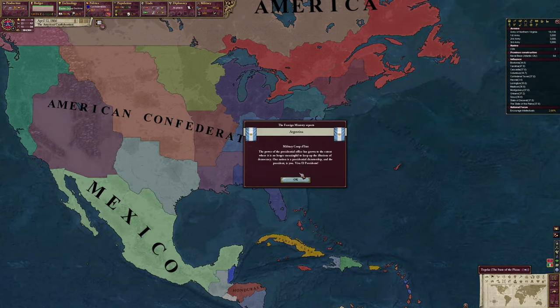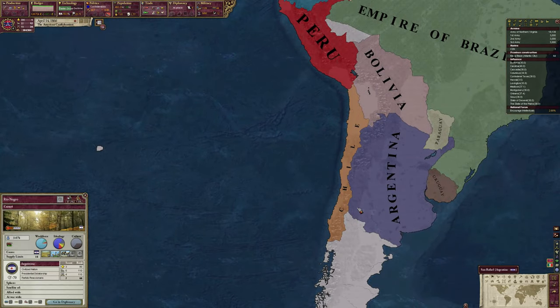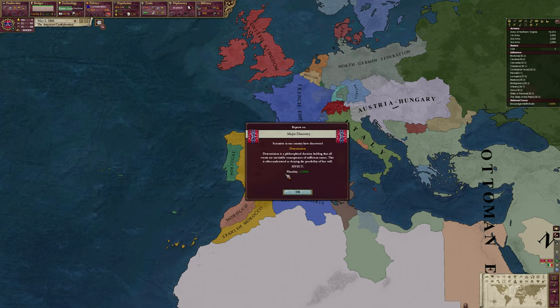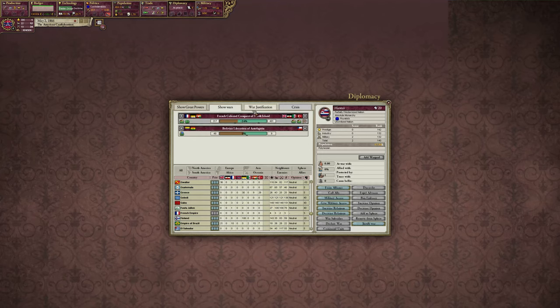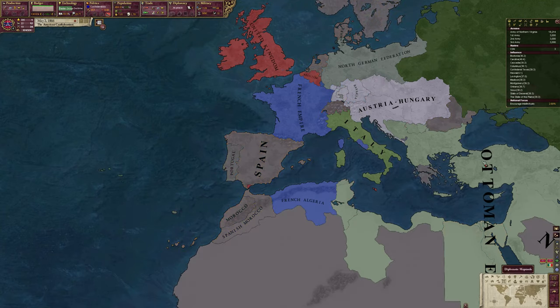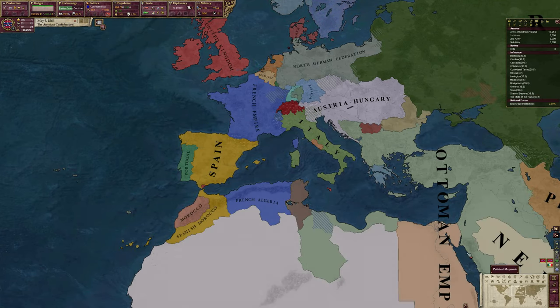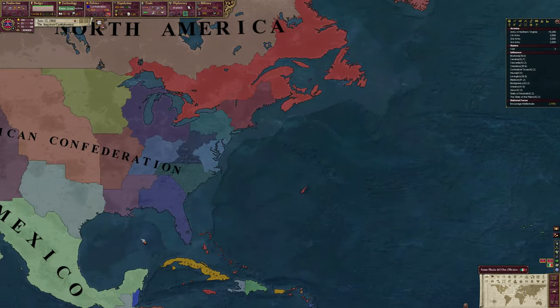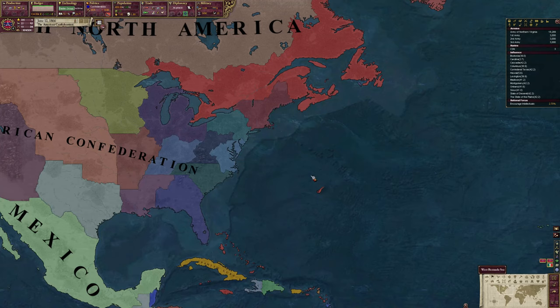Military coup in Argentina. Meanwhile there's a war - they want to acquire Northern Ireland, French territory, and admit German hegemony. We might see a Germany form here if they can take Alsace-Lorraine. Also acquire Venetia. Anyway, Carolina can go ahead and be friendly with us.